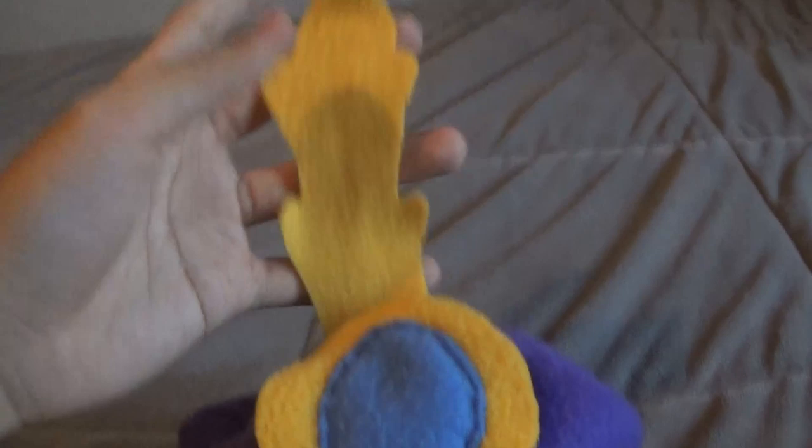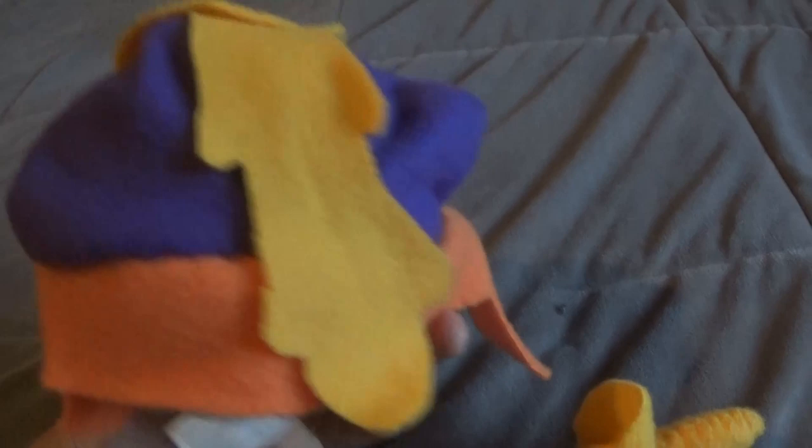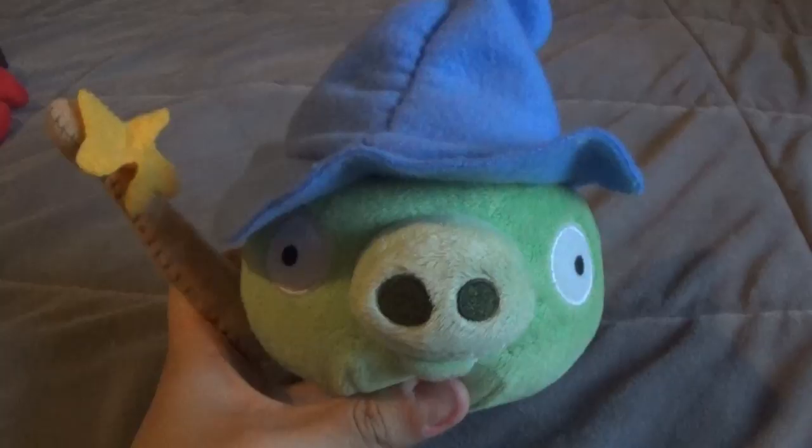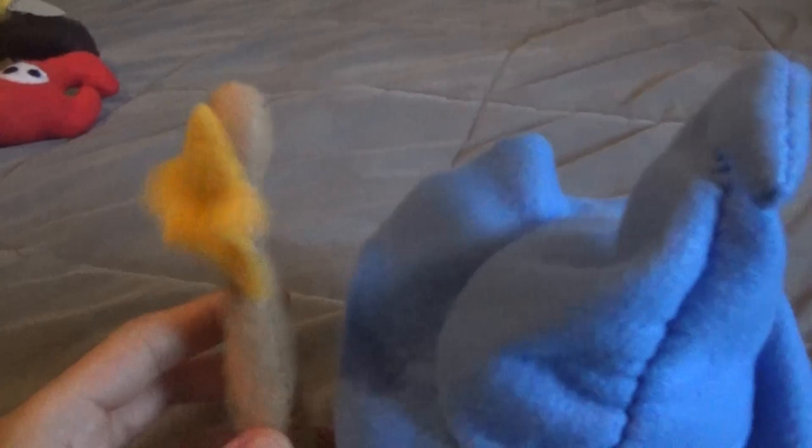First up is Prince Porky — his wig, his pig, his hat, and his weapon. Whiz Pig — his magic wand with a star and some drumstick, and his hat. Forgot the mustache, but I don't know where it is.